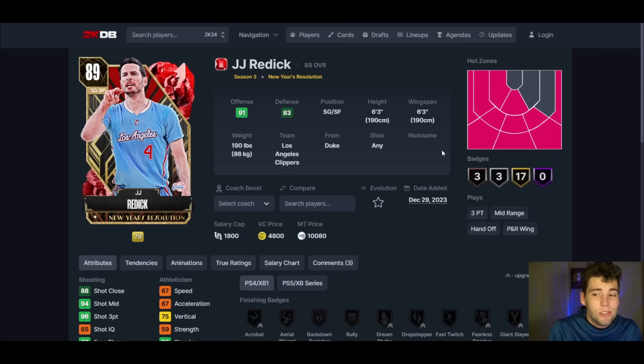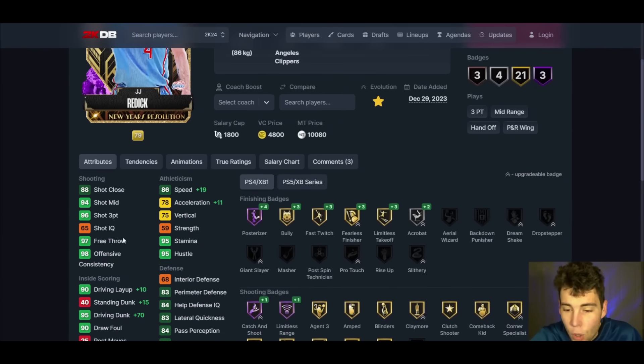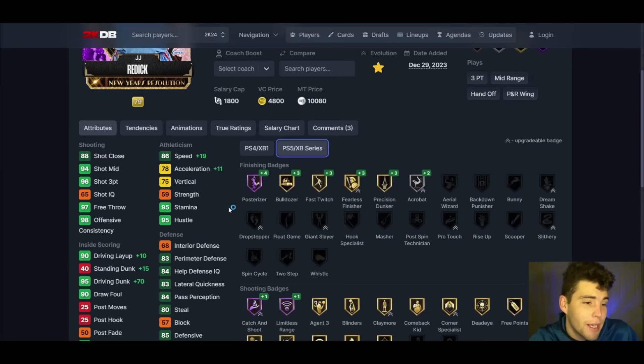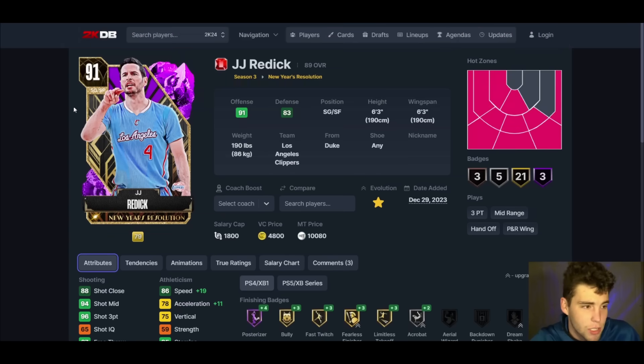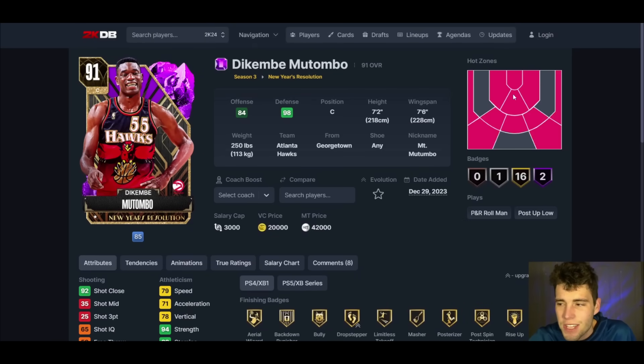JJ Redick up next — an absolute sharp shooter in MyTeam. He already has a 96 three ball, so he sees a speed and defense evo. His driving dunk goes to a 70 with hall of fame post riser — crazy for JJ Redick. Hall of fame catch and shoot, limitless range. The problem is his defense is still not great. Based on normal timing, pro dribble style. The card is fine, but compared to the other cards we've gotten, they're more complete. Even Herb Jones over JJ Redick — take Herb Jones.